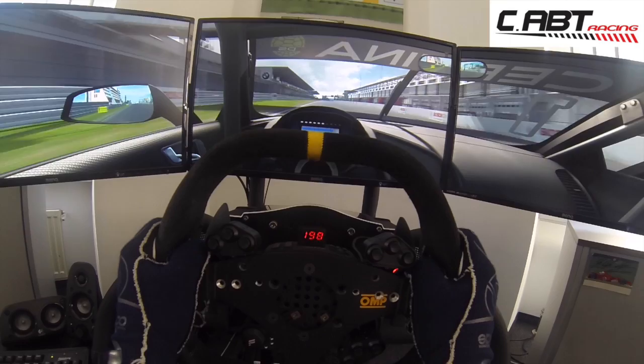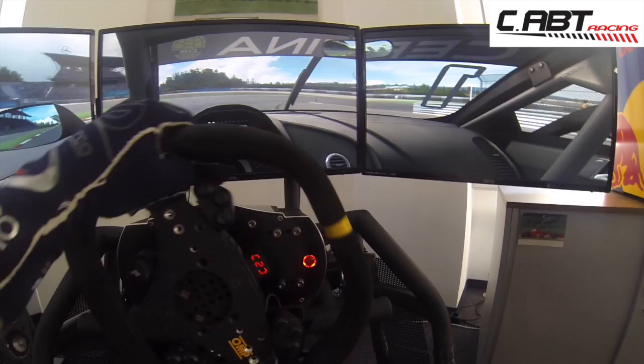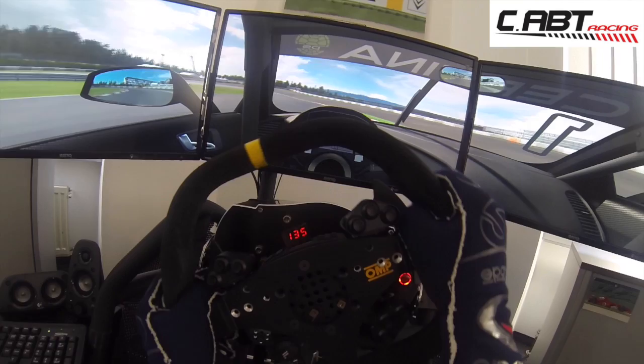We're approaching in sixth gear, over 230 kilometers an hour, to the first corner — braking hard down into second gear. It's a very tricky corner because it drops away from you on the apex. Turn two is a little bit off-camber, so it also makes the car a little bit unstable — a tricky corner again.